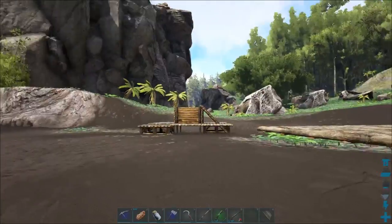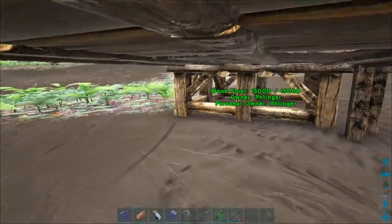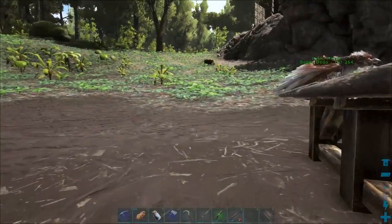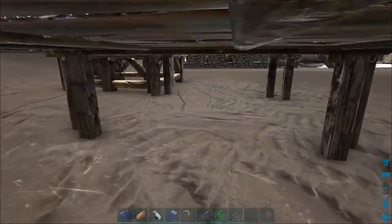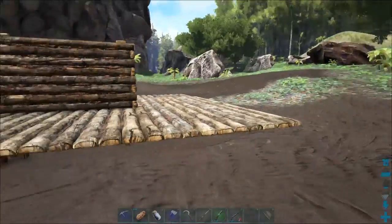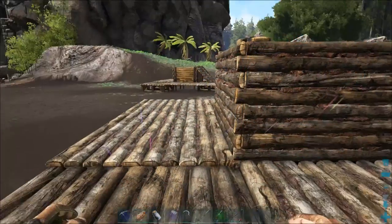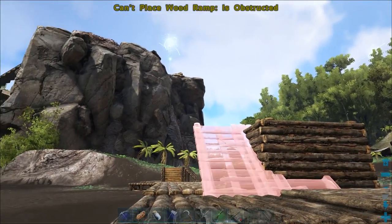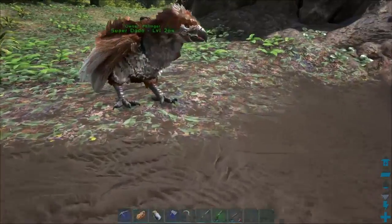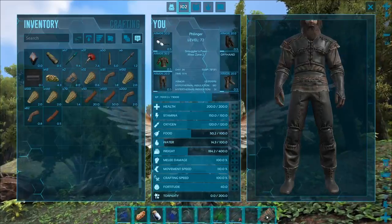Before I put the ramp, I want to find out which spot we cannot crawl through, because ground in ARK is never completely level. Once we've found that spot, then we can put the ramp there - because after you put the ramp there, you're not going to be able to crawl through it anyway. We can crawl through all four sides, so one side has to get sacrificed. You also want to make sure you have a hatch frame ready to go.